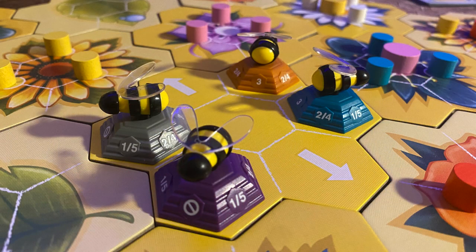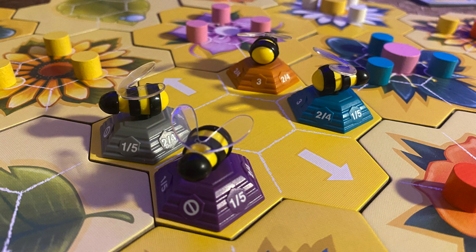The way Bees works is depending on which way your bee is facing, you get to move your bee in a specific direction a certain number of spaces. You can go front, left, and right — one to five. You can go back, left, or right — two to four. And you can go completely backwards three spaces. But you can never go forward. You're constantly changing which way you're facing and moving and collecting nectar to score your private and public objective.